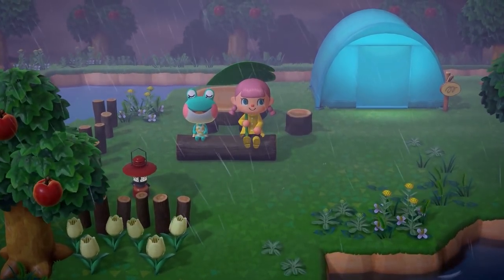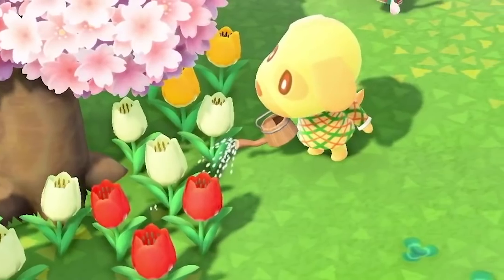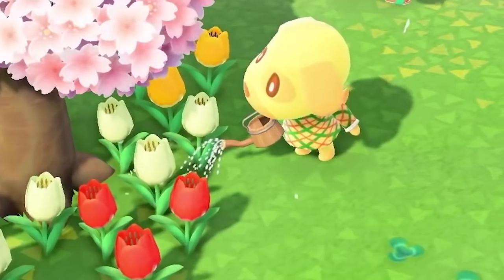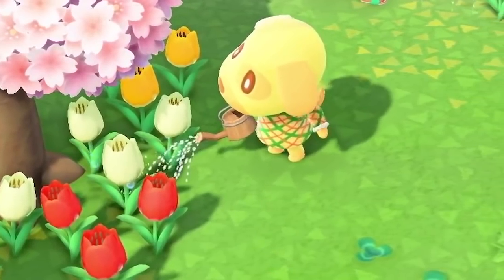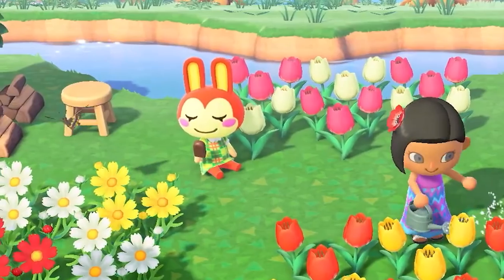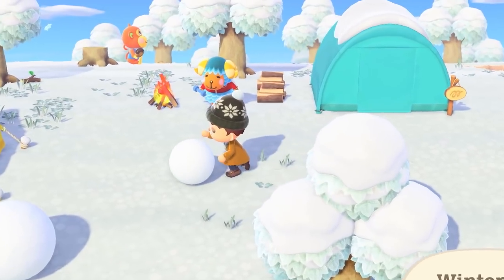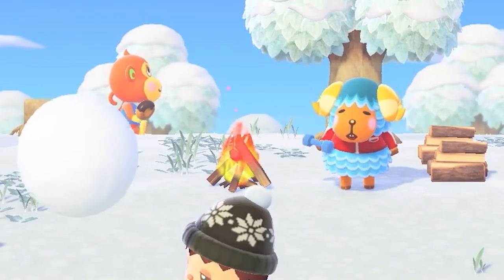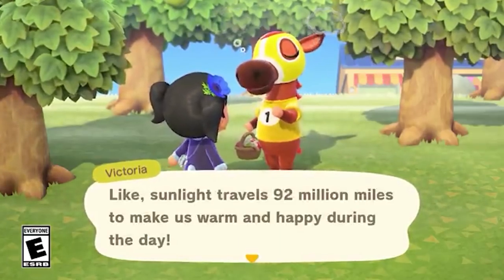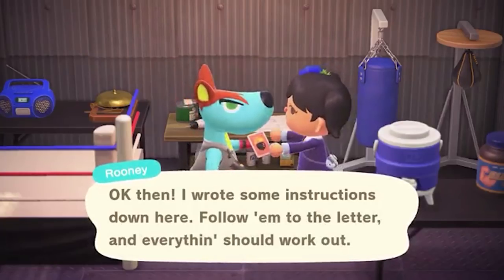Throughout the footage we learned a lot about what villagers can do in this game. For example, in this scene you see Goldie using her watering can to water the flowers — you can actually see the water droplets coming off the tulip, so it could indicate that Goldie is actually watering the flowers, not just an animation. We see Bunny sitting on the ground enjoying a chocolate popsicle. Later in the direct, we see two villagers, one eating a donut and another lifting a dumbbell, giving them more life and personality.